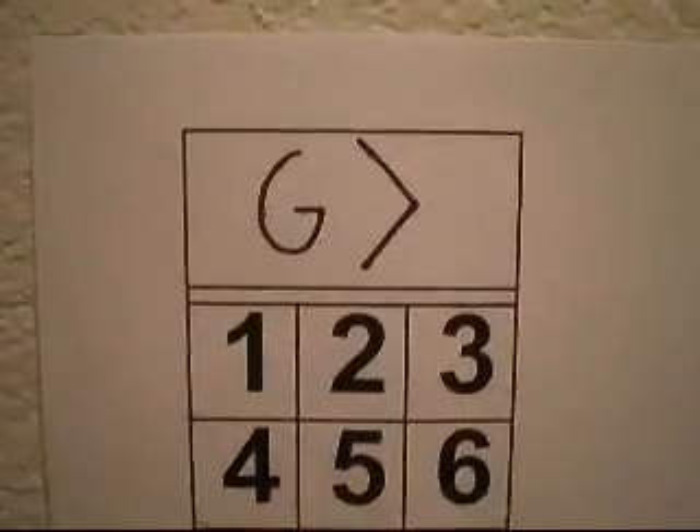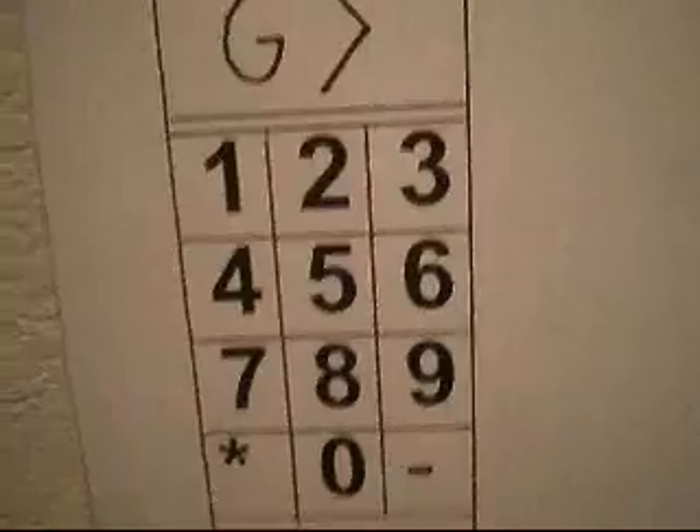Take car G. Take car G. Of course, it doesn't even need to tell you to go to car G. Car G. Doors open. Car G. We're gonna go down. And the doors closed. We're gonna cab it while we're moving. There's the door.